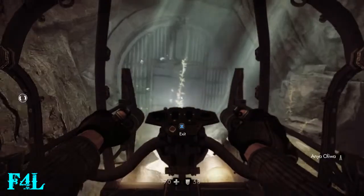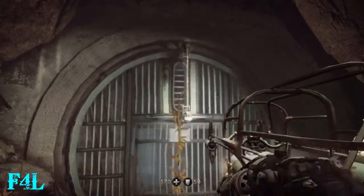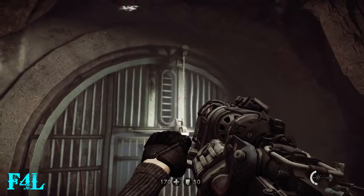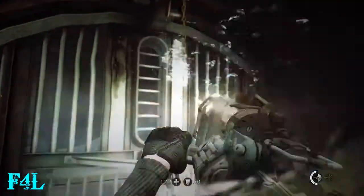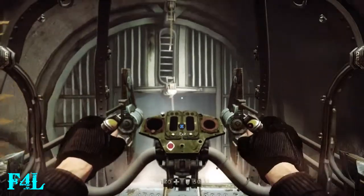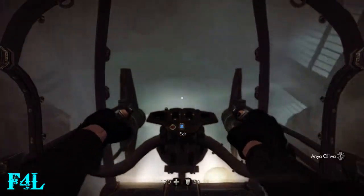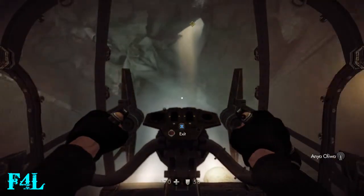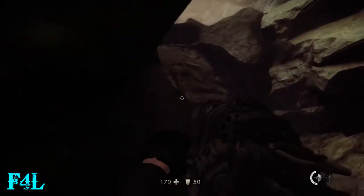This beginning part with this underwater boat thing — I don't even know what you want to call it — it handles weird at first. I pretty much found that just using the right stick worked better for navigating it than trying to use the left stick, since the left stick mainly controls going up and down. But you can pretty much do up, down, left, and right with the right stick, so it actually makes navigating it a lot easier. But that may just be me.